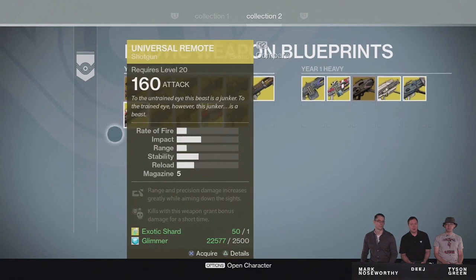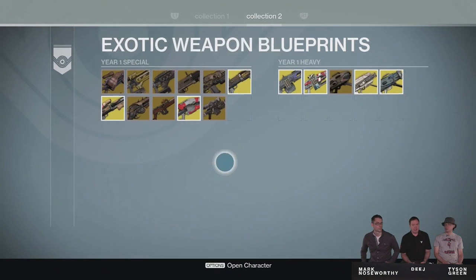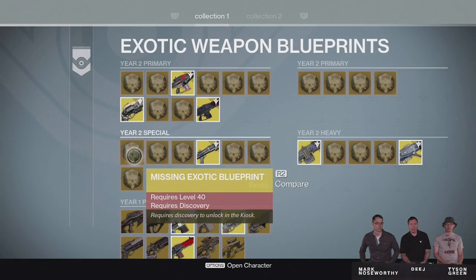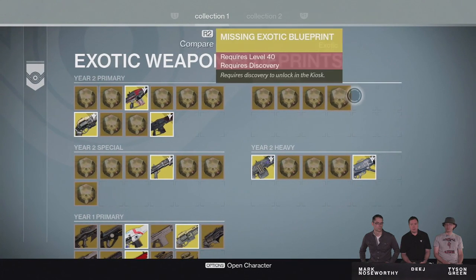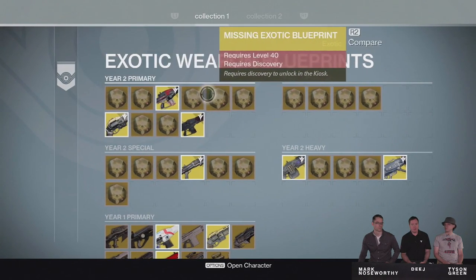On the previous page, there are some weapons that have been upgraded for year 2. Suros Regime is one of them at the top, and we can see Last Word is there as well. Others were shown in the screenshot from the teaser yesterday, like Bad Juju. We can get access to the newer versions of the weapons — like the new Suros Regime and a new Thunderlord. You can instantly buy them for legendary marks if you want, and as long as you got them from year 1, you have access to the upgraded Taken King version.